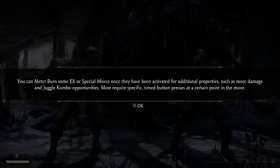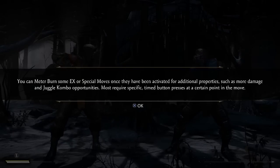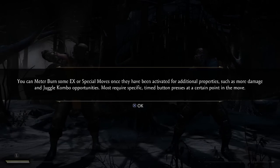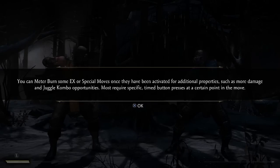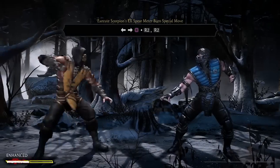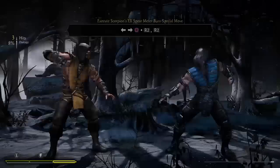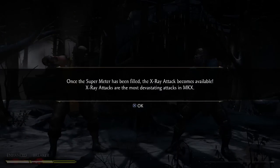This is another thing — I know it seems extremely basic, but quite a few people have been having trouble with their EX moves coming out every time. You can pretty much enhance an EX move by pressing R2 again — that's the meter burn version. And here's the X-ray move, which is L2 and R2 at the same time.